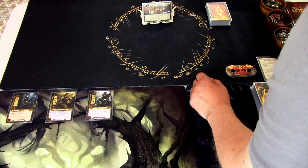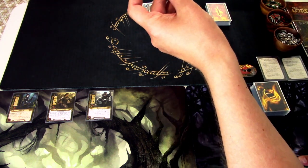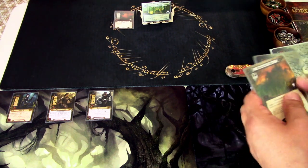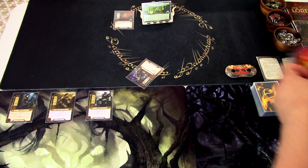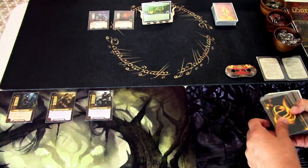Let's finish up the scenario setup. We've shuffled the deck and reveal one encounter card to the staging area: Dol Guldur Beastmaster, which is a tougher enemy. Because we didn't reveal a troll in that step, we must now reveal the troll and put it into the staging area. Because we start at Threat 32, this troll will engage us immediately in the first encounter phase. We can't avoid the troll. We draw our opening hand of six cards.